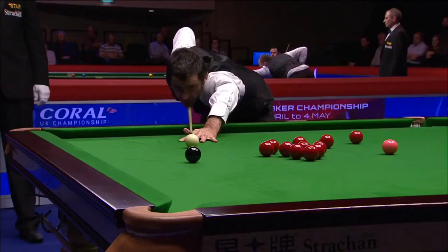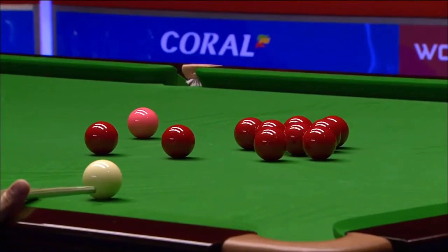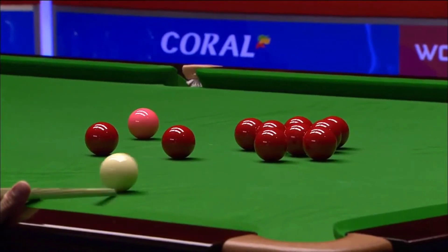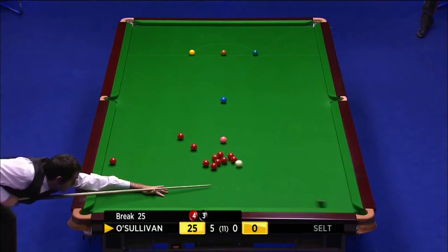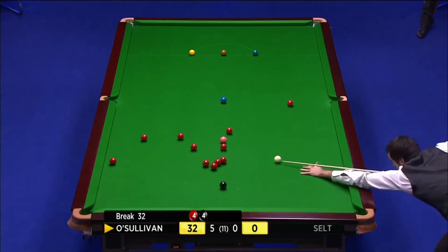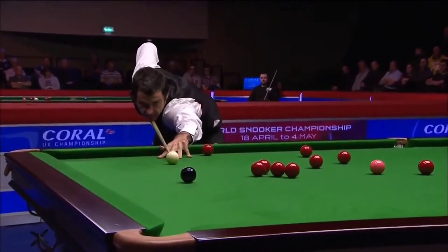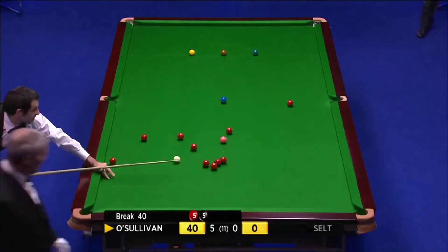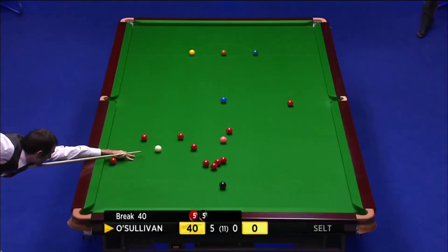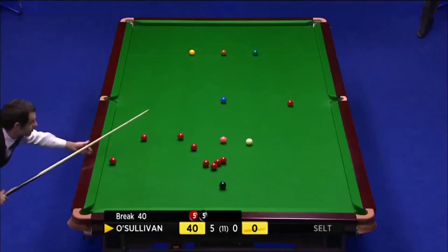There's a red available to the right middle — that must be the way. But when you go into the cluster, apart from the red and the left cushion, you couldn't really place them any better. This one, he's not much of an angle, he's got to force it over.